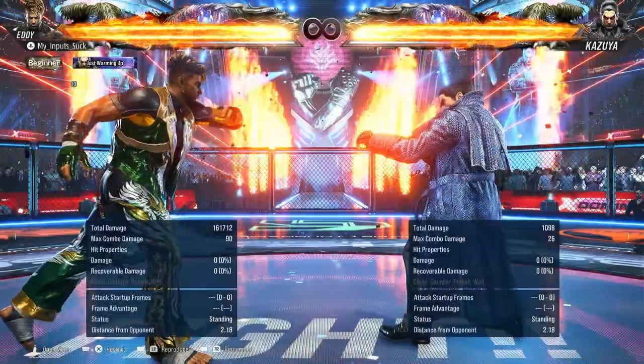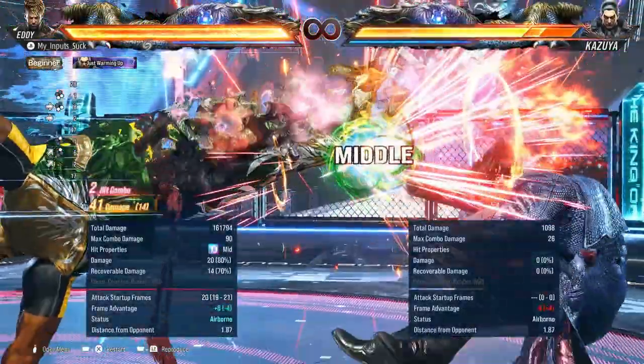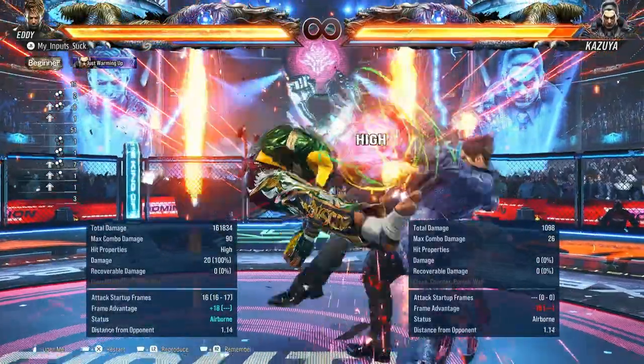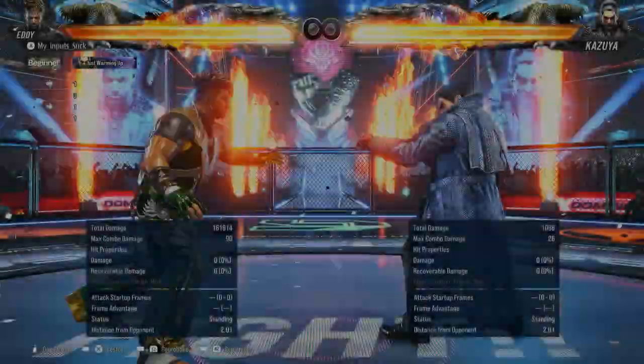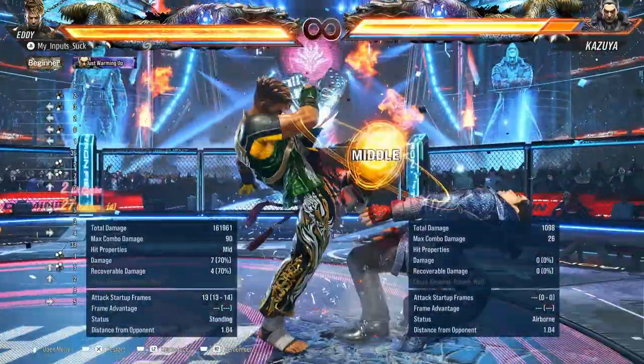Up forward 2 — I'm not entirely sure if this is guaranteed. It seems to be, so you can do up forward 2 into forward 3 plus 4. Upward plus 2 — this move is 16 to 17 frames, launches on normal hit, low crushes as you can see. This combo leads to some okay damage as well.